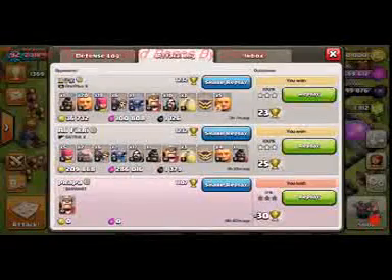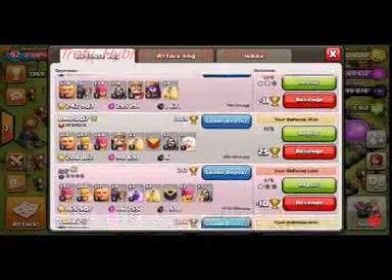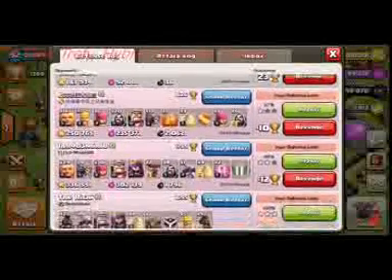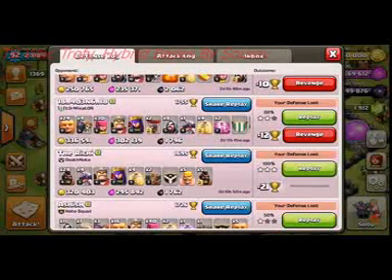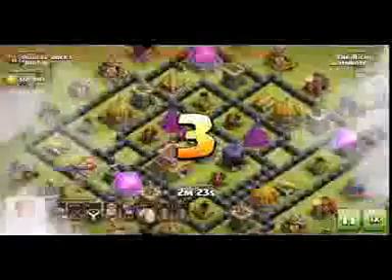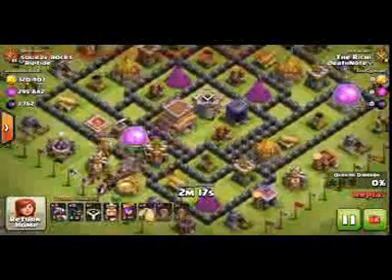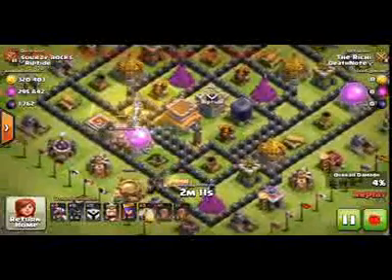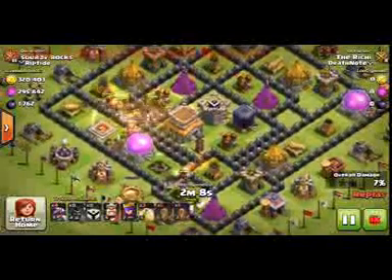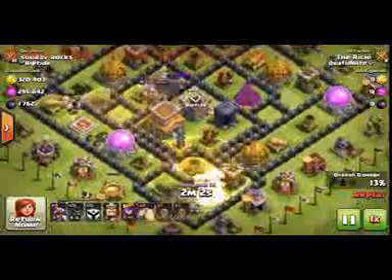I have to drop trophies because I am getting too many attacks from Town Hall 7, 8, 9, and even Town Hall 10. See — 28%, this guy is taking my old base with hogs. That's not a hog base — hogs can't get down this base easily. This is an anti-blimp, anti-giant, anti-dragon base but not an anti-hog base.